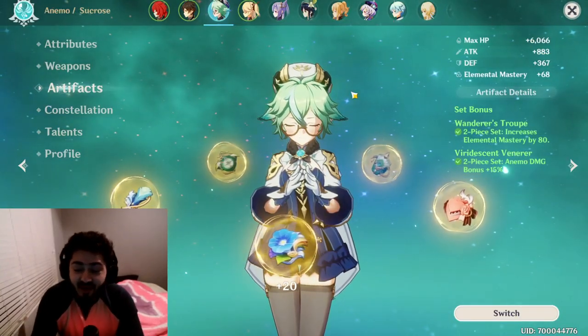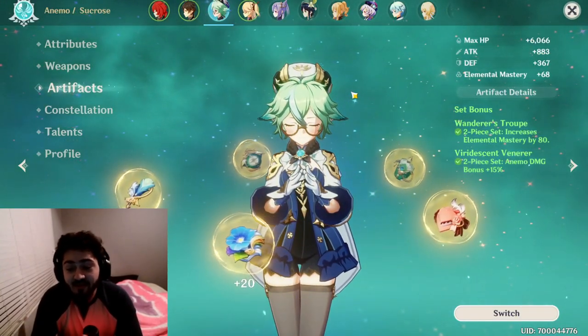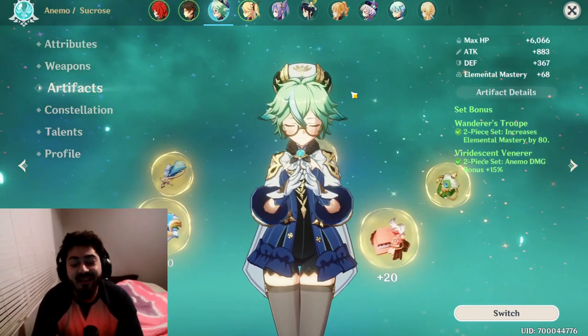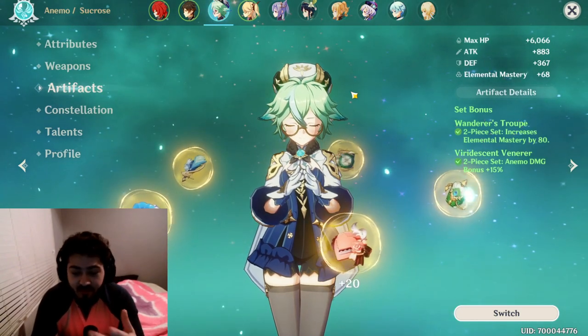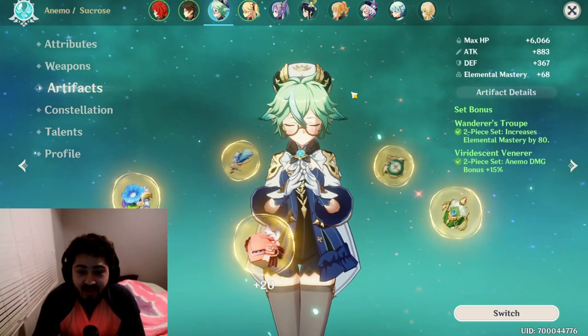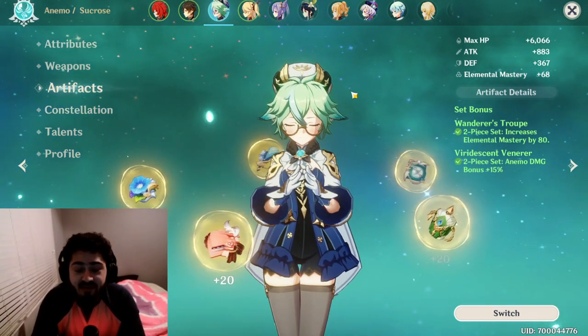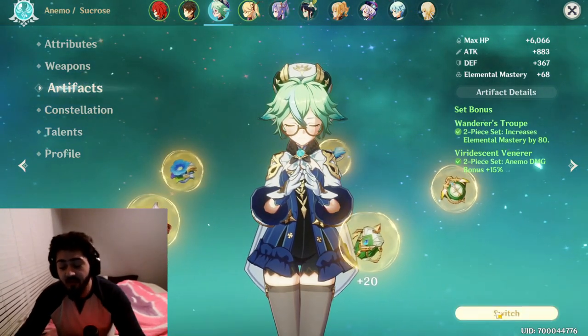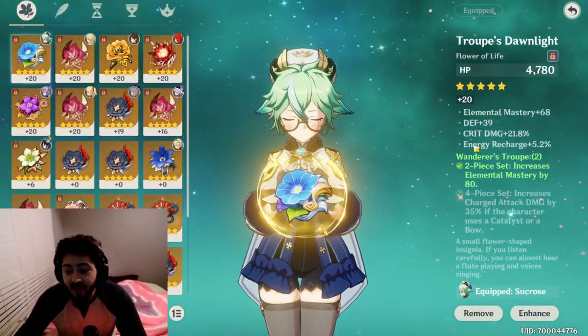Now let's take a look at the artifacts. I'm currently using the two-piece Wanderer's Troupe and two-piece Viridescent. I know I said I was going to do a four-piece Viridescent — I did try that and didn't like it that much. Obviously the four-piece is still better for everyday Sucrose, but the way I use her is more for burst damage, which you'll see when we get to the gameplay.